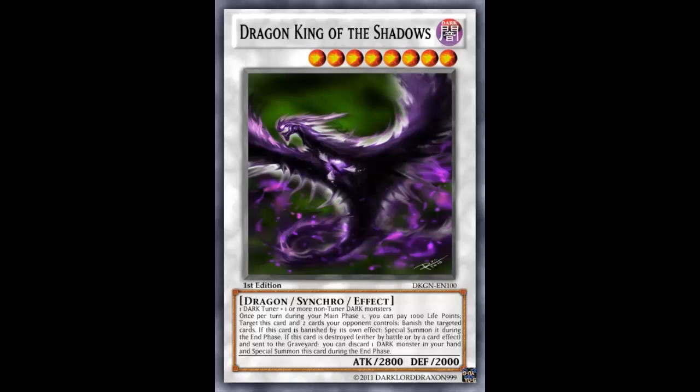But it's not done. If this card is destroyed either by battle or by card effect and sent to the graveyard, you can discard 1 dark monster from your hand and special summon it during the end phase. And they don't even say destroyed by your opponent — so if you destroy it yourself and you have a dark monster in your hand, it just comes right back.